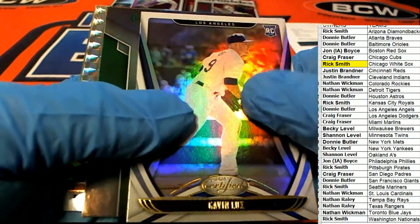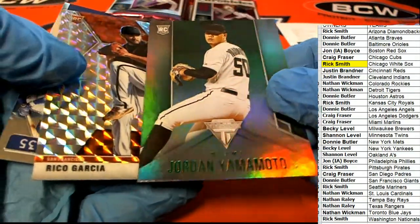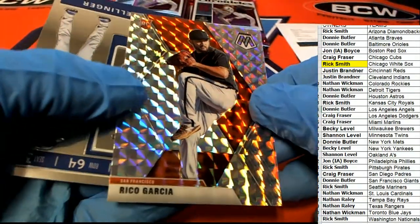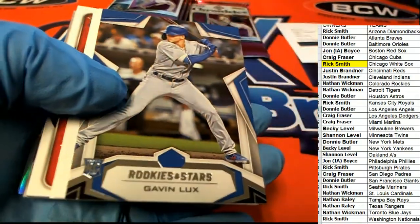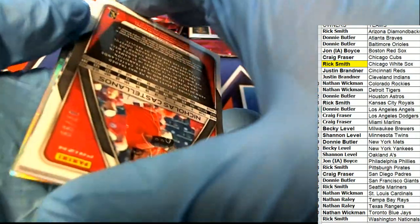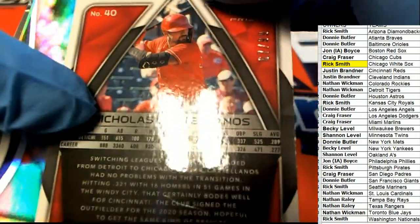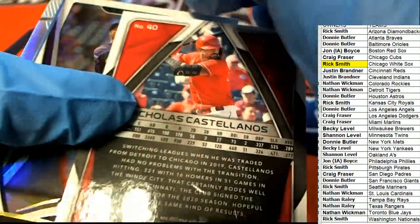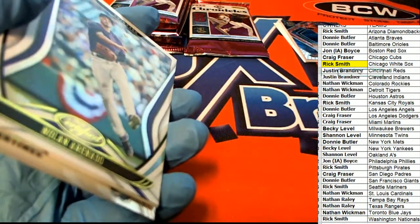There's a nice Gavin Lux for the Dodgers owner — certified green, emerald looking. Yamamoto rookie. There's a mosaic Bellinger. These look so nice — look at all these great rookies. Here's a parallel, here's a Spectra parallel. Really nice relic — Cincinnati Reds. Justin B., that's hit number two.